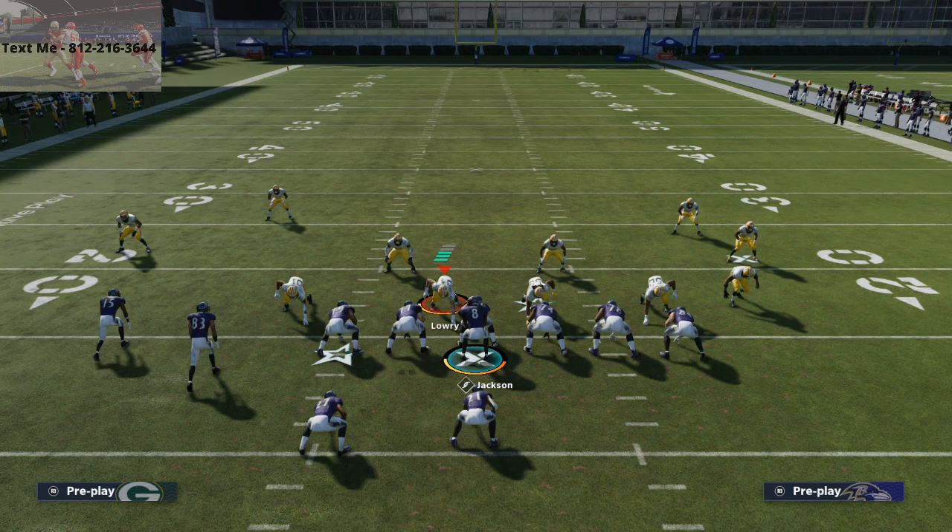Thanks so much for watching this video. Just wanted to share a little insight on this West Coast scheme — it's really effective this year. I hope you'll test it out. When you combine these runs with the glitchy quarterback draws and other things you can do from the West Coast playbook, there's a lot of good stuff in it this year. If you have any Madden questions, you can always text me. We'll see you tonight on our live stream on YouTube at 10 p.m. Eastern — we stream every night at 10 p.m. Eastern. Thanks for your time.